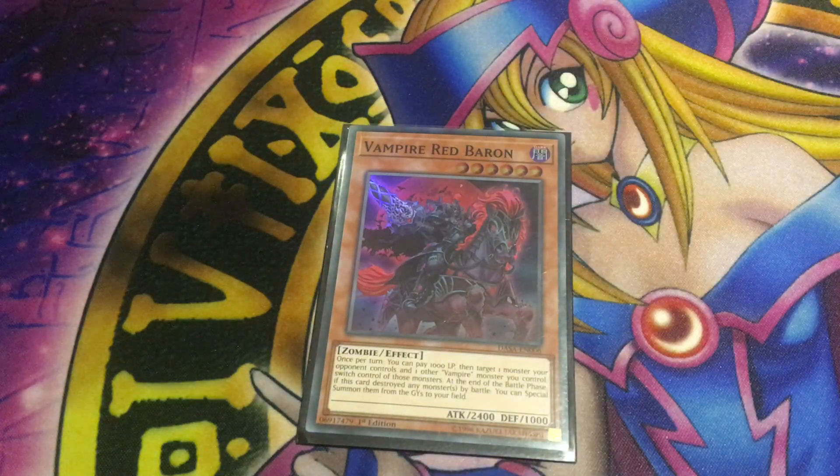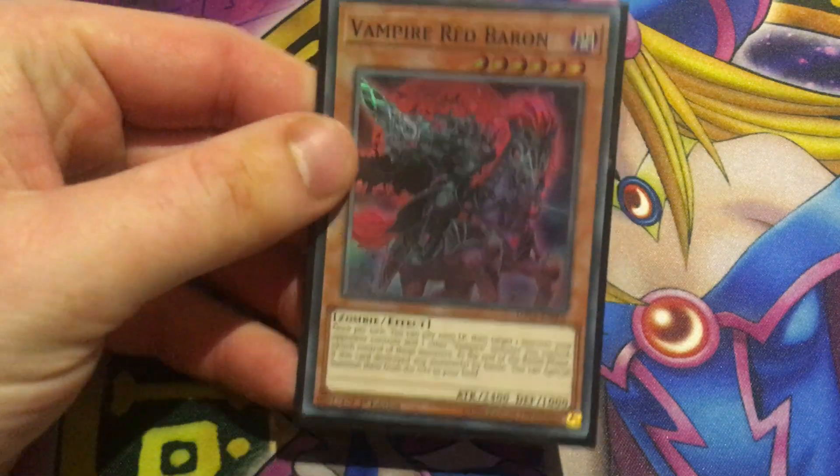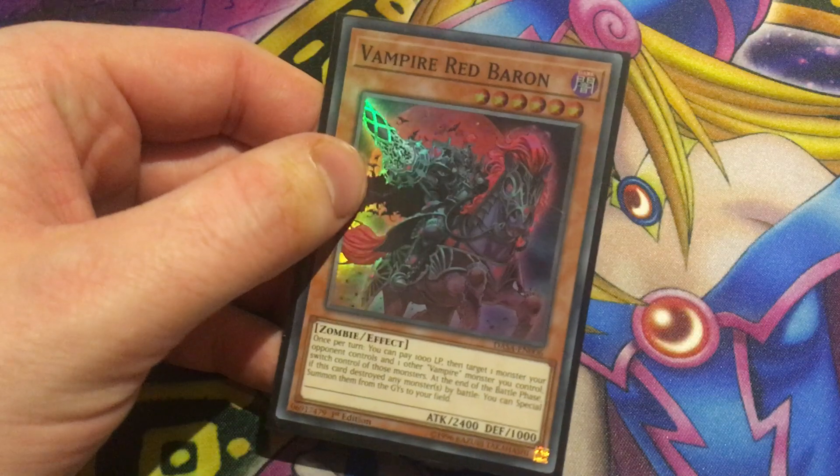Next up as level 6 is Vampire Red Baron. It's a level 6 zombie with 2400 attack and 1000 defense. Once per turn, you can pay 1000 life points, then target one monster your opponent controls and one other vampire monster you control, and switch control of them. At the end of the battle phase, if this card destroyed any monsters by battle, you can special summon them from the graveyard to your field. What makes this card interesting is you can give your opponent your weaker vampires — if you're stuck with a Familiar or Retainer on field, give them to your opponent, swing with Red Baron into those, get their monster, and at end of battle phase special summon back your retainer to search again. Definitely worth running one or two copies.